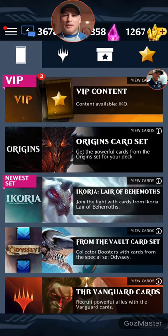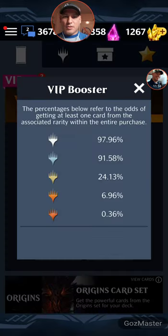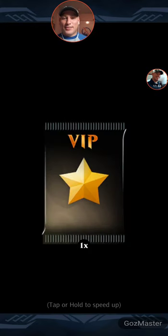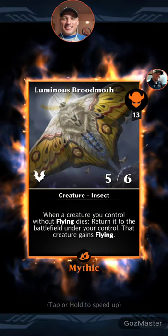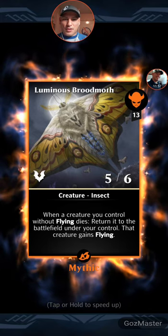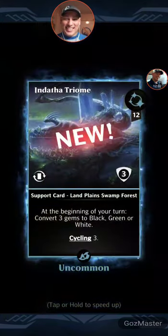Let's open the VIP pack. Uncommon — and then a mythic: Luminous Broodmoth! When a creature you control without flying dies, return it to the battlefield under your control with flying. Epic — that's really great.